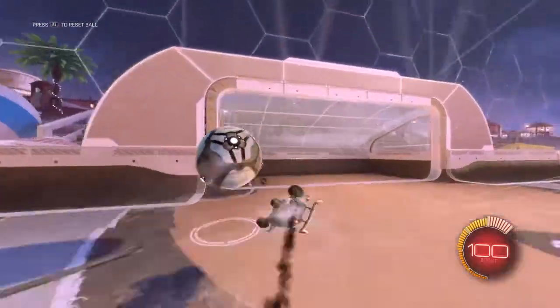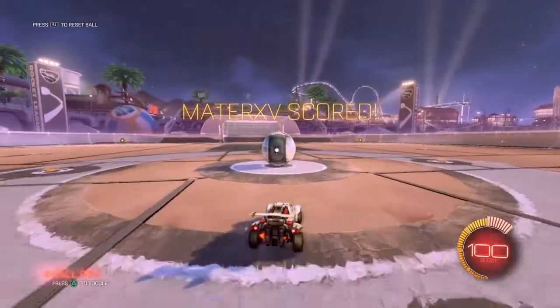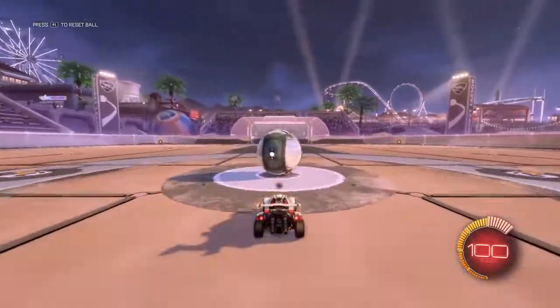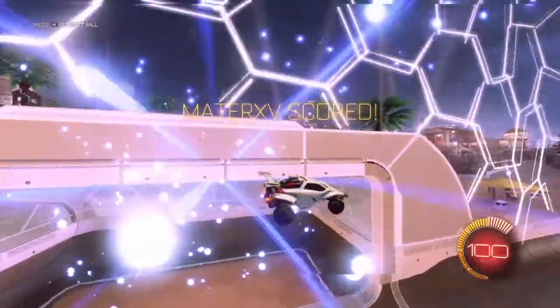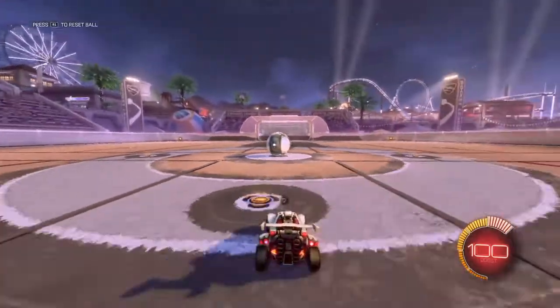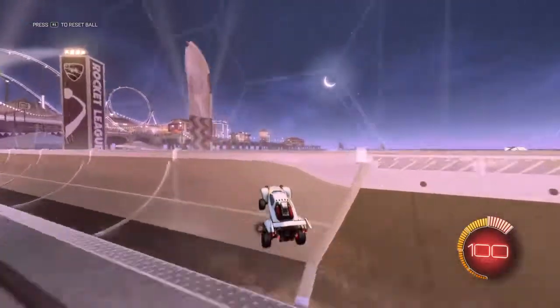Sometimes you can fake flicks — sometimes people will pre-jump to try and get a really cool save, but then you don't actually get a flick. It will always work in some situations. Now we're going to go to the musty flick.